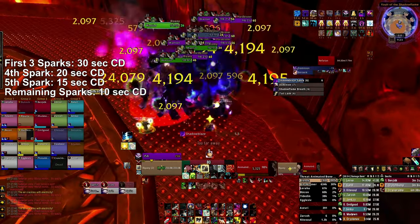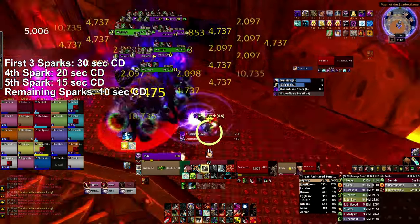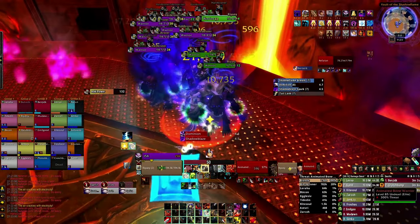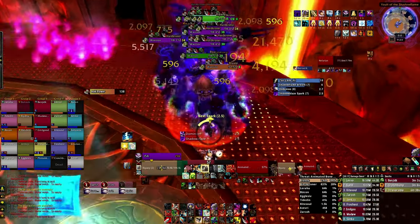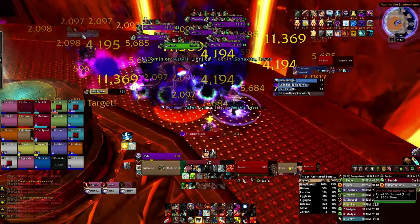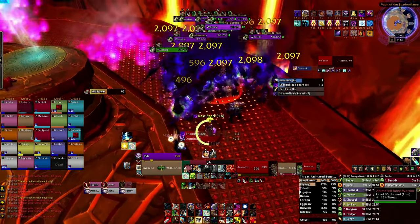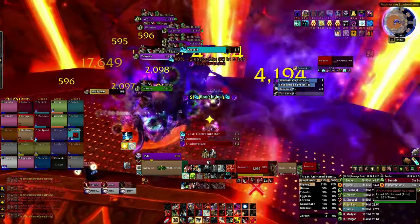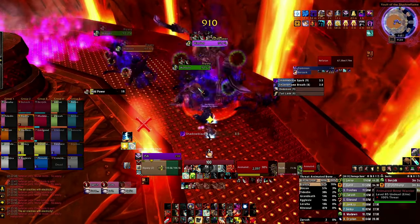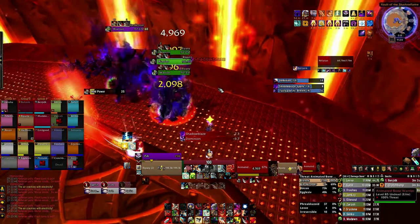Once you get to the 10-second cooldown mark, the boss will be around 50% HP, and thus this is the cadence you will have to deal with for the majority of the phase. As an add tank, you'll ideally want to have one eye on the boss timers at all times. Ideally, you'll want to start moving the adds one second before Nefarian uses spark, as the adds can quite frequently just stand still for a second even if you've moved them out of range. If the adds are in motion once the spark gets sent out, you will never really risk it hitting the adds. This becomes all the more important when they are on low stacks of the damage buff, since the buff gives them movement speed as well, making a reset less likely the higher up in stacks they go.